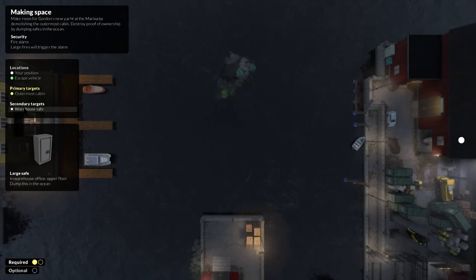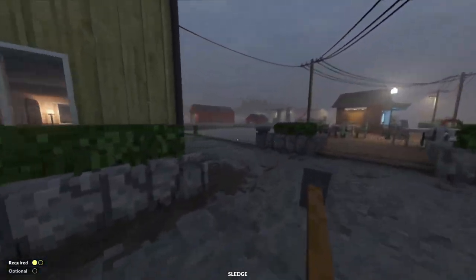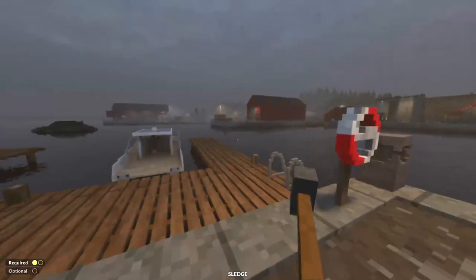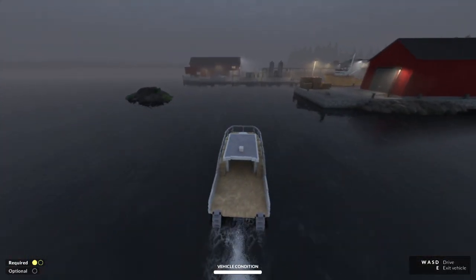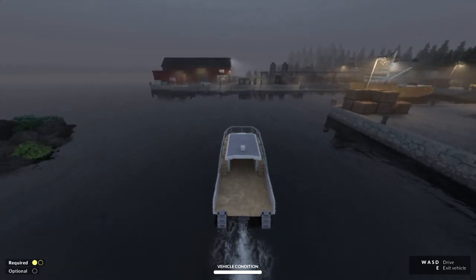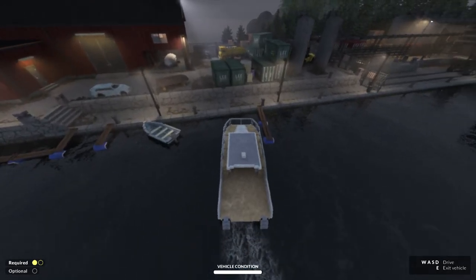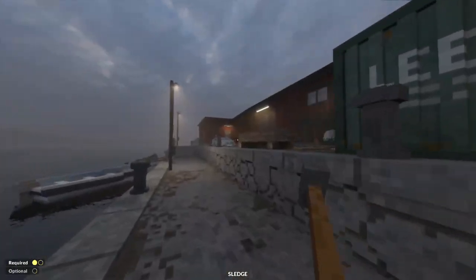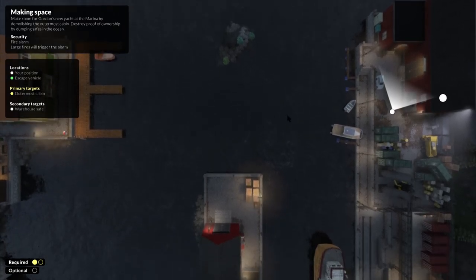Warehouse safe — there's a safe in the warehouse too. That just complicates things. There's an optional objective. You know what, let's take a boat out there — let's steal one of these boats. I ain't gonna walk all the way over there, I'm just gonna take a shortcut. I kind of damaged the boat a bit — didn't mean to do that. I got a safe here. I need to drag the map — can I drag the map further? No.